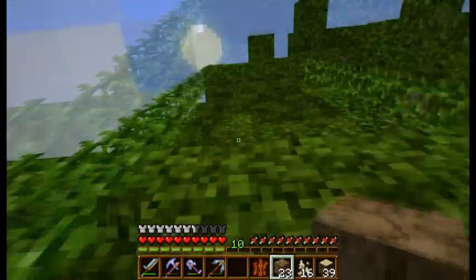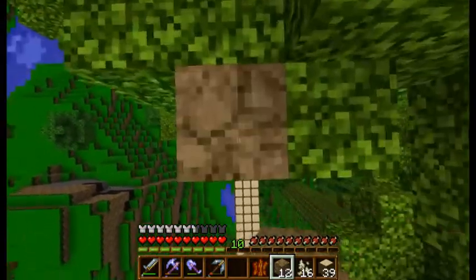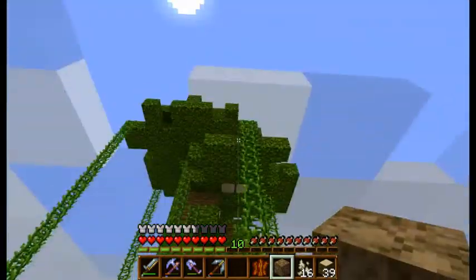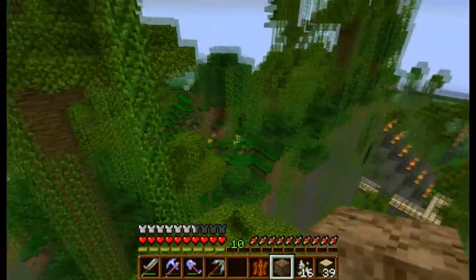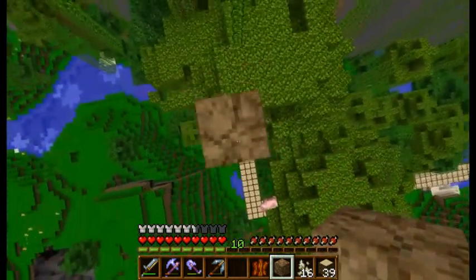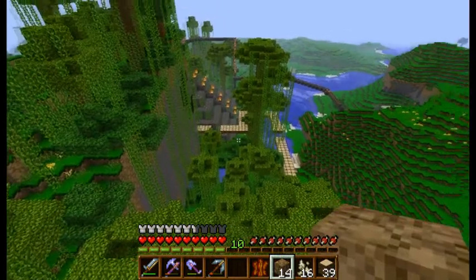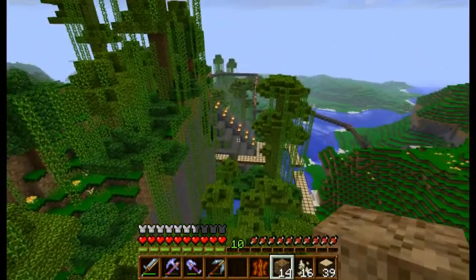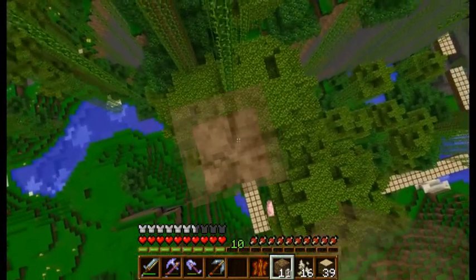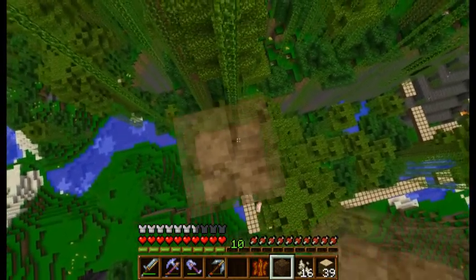This is going to have to be a tall tower. It's this tall tree right here. I don't know where the heck it goes. That's where the tower goes, and it goes this way. I should be able to clear it — just to make it to that vine so I don't kill myself. Do I have any torches on me? No. I don't know how I'm going to mark this thing.